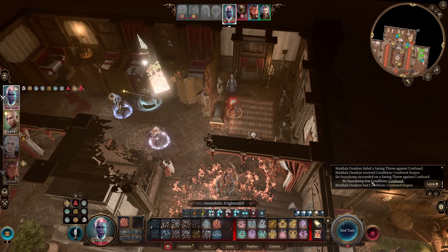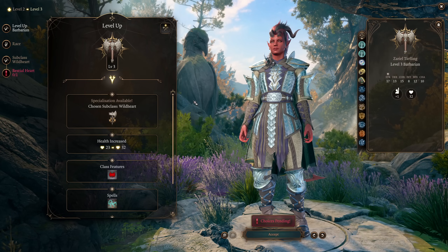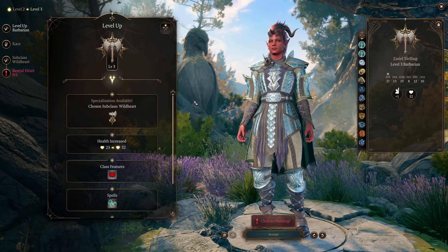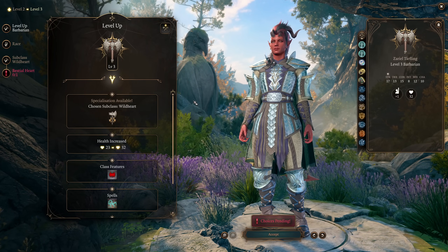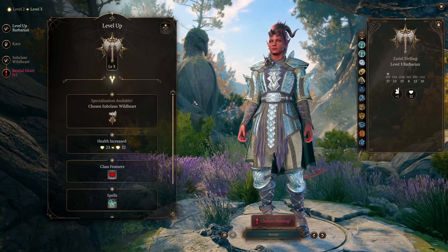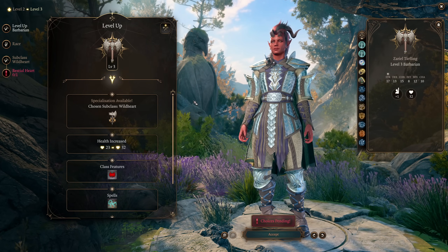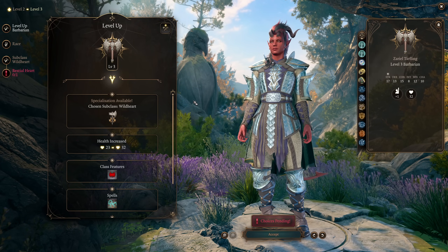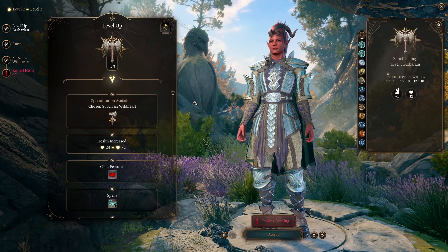I still don't know how Confused works, and I wish they would clarify it. Obviously the tooltip is extremely poor and we just have no idea how it actually works in the game. Weighing in at number two for the worst tooltips in the game, not only is this one misleading in a bunch of ways we've already seen, in that it contains descriptive language rather than mathematical language, it also just contains a complete math error.